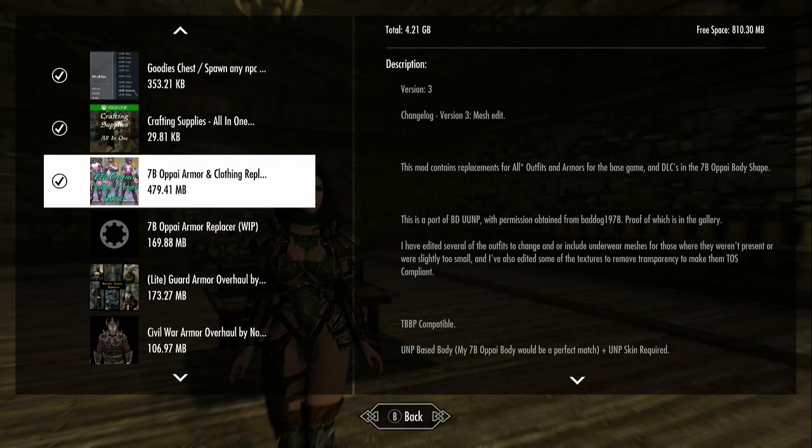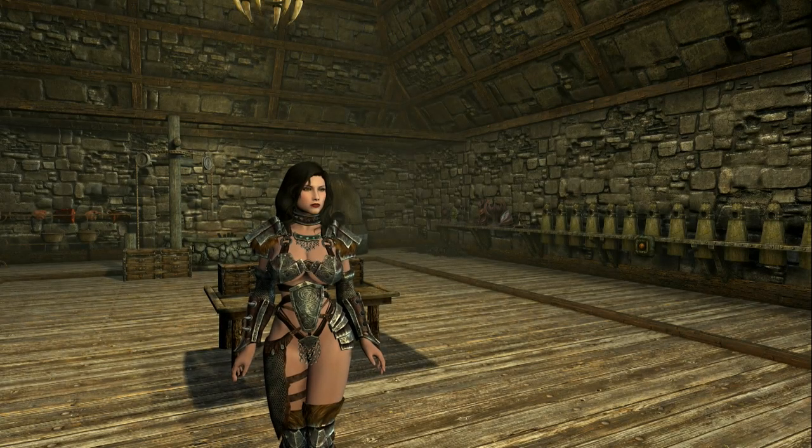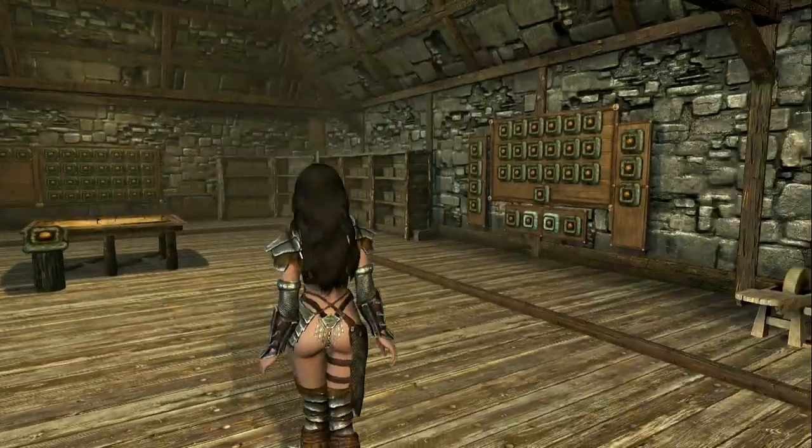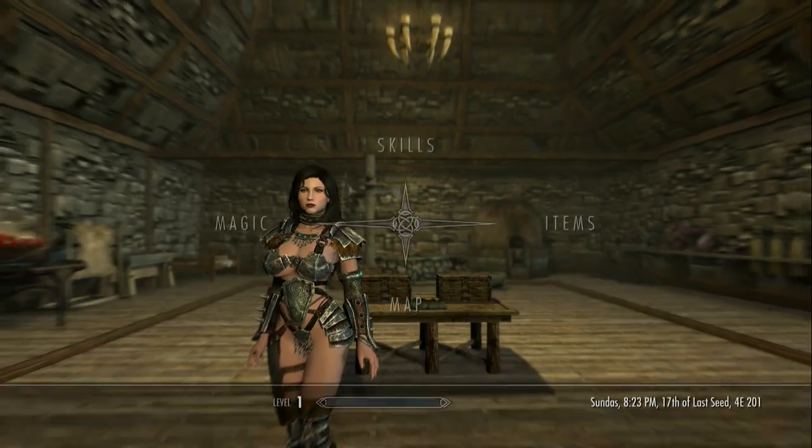This is a port that they got permission to do. They've edited some things to make sure it will fit within the TOS for Bethesda. It's a pretty big mod — 479.41 megabytes, basically about 480 megabytes. I turned off some of the other armors I had on so I'd be able to fit this in without any trouble. This is Hope — she's our new Hope — and she has a little bit of everything in her bags to show us what this mod has to offer.